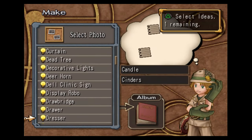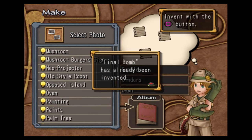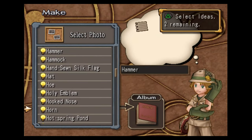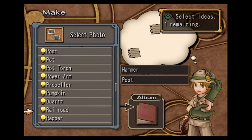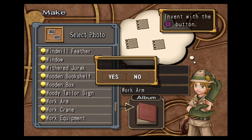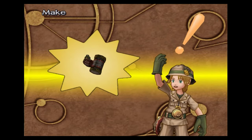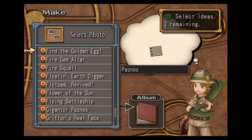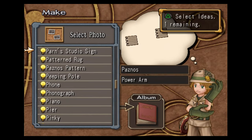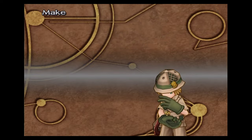Candle, cinders, and oven — this will make us the final bomb, which we've already made. Hammer, post, and work arm — this gets us the hammer arm two. Next is paznos, power arm, and drum can — this will make us the heavy hammer.